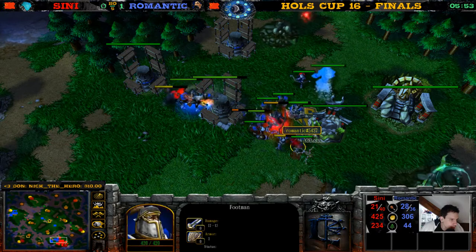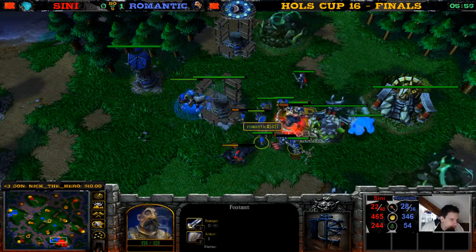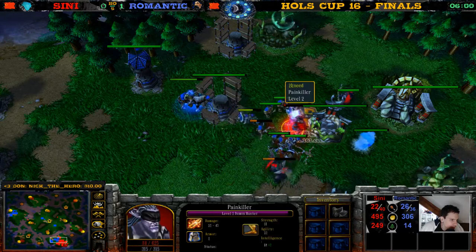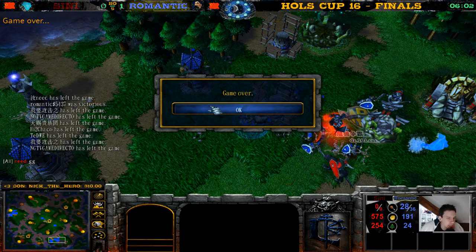This peasant takes so much damage. The Demon Hunter killing a footman — beautiful kill! Now this footman is next but this footman can re-surround. He goes for the peasant instead. The Demon Hunter is dead — and that's GG by Zini! Romantic wins game two.